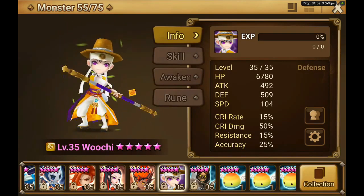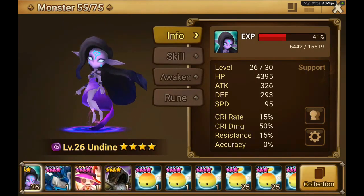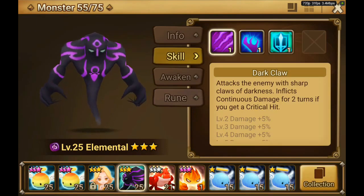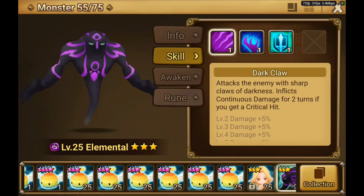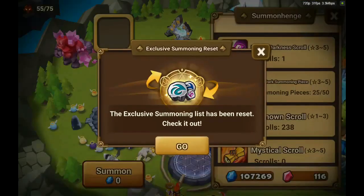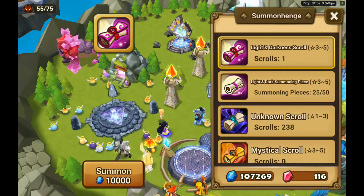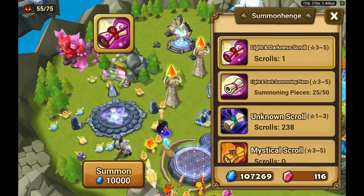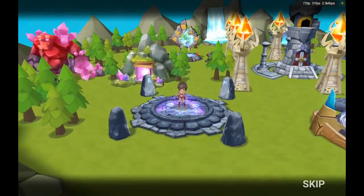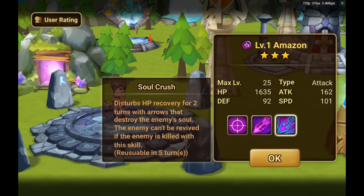I have these other guys but they are not runed yet. And I have her but I don't know what to do with her. I got this one in my last light and dark scroll. As a little goodie at the end I will want to summon another light and dark - let's hope because we are on camera we get some lightning. Let's go! Please lightning! Bullshit man, what the fuck. Oh - she isn't that bad actually, let's see. Disturbs HP recovery for two turns with the emerald, destroys the enemy - sold. The enemy can't be revived if the enemy is killed with this skill.